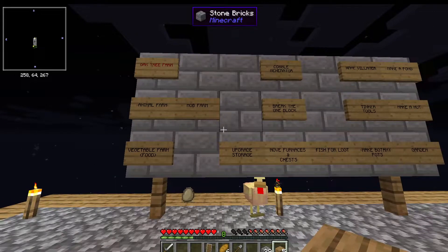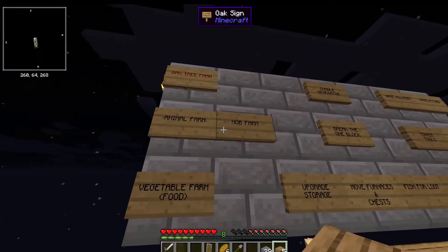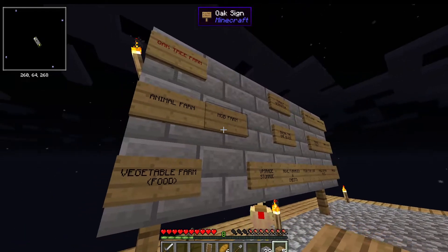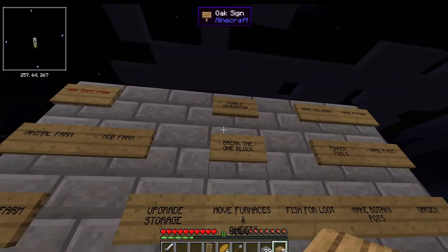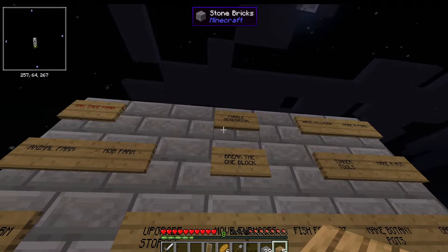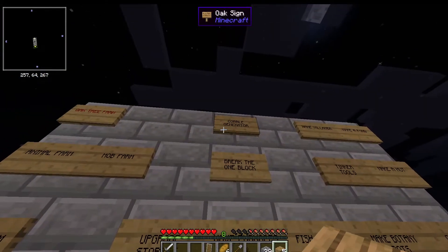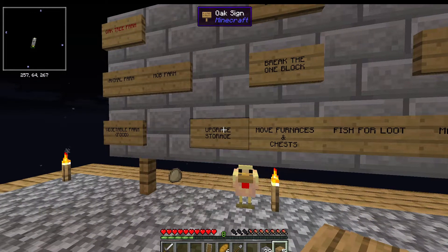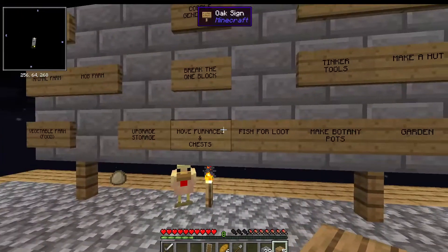I think it's gonna be a really good idea to stay organized with the goals for this series, and having it down on a board is the best way to go. I already made an oak tree farm. Other things on the board: I want to make an animal farm, a mob farm, and a vegetable farm. I want to make a cobble generator, and I'm not sure how I'm gonna do that yet — I don't know if there are any specific tools or blocks that can help in this mod pack, but we're gonna look at that. Obviously, break the one block. We're gonna upgrade the storage and move the furnaces and chests because they're in the worst place possible.